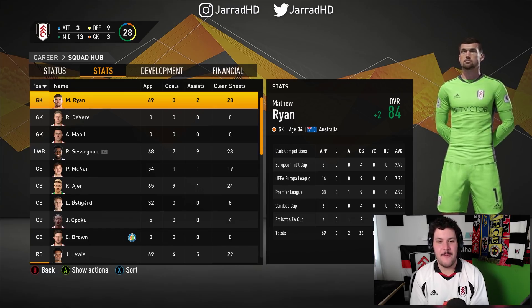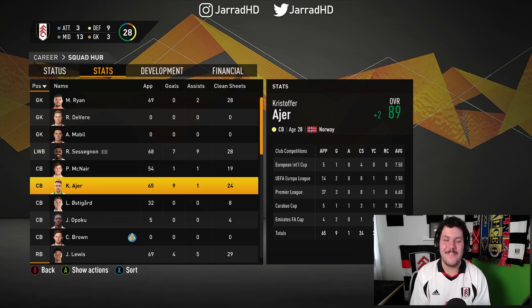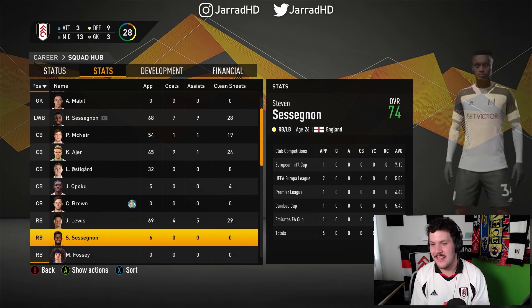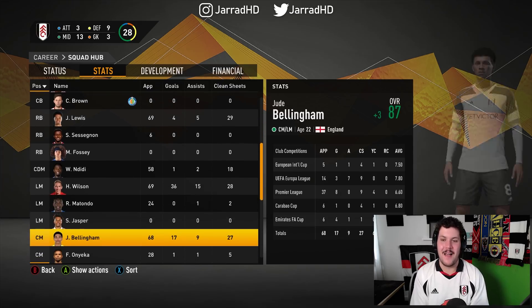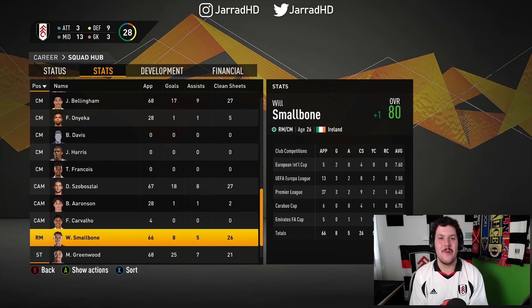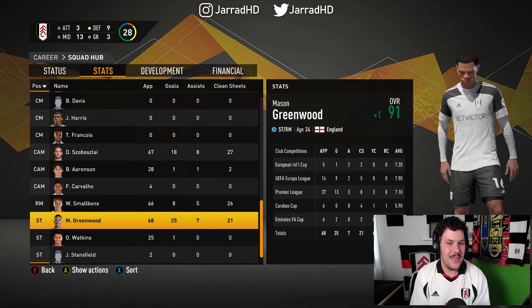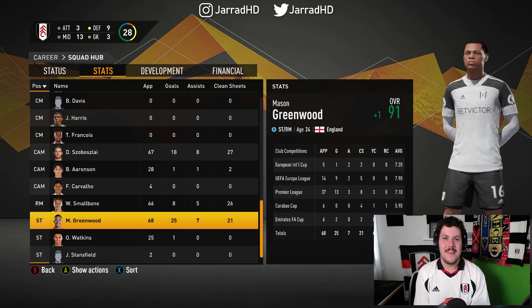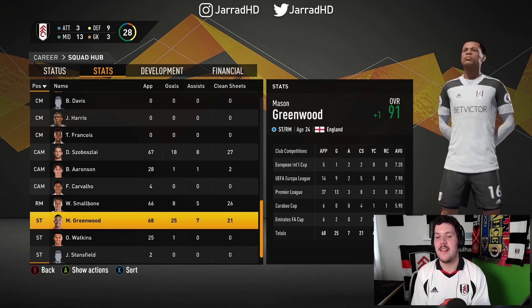It is time for a look at the squad report and statistics ahead of the Europa League final. This side — we're definitely a lot stronger in certain areas. The players I was a little bit worried about are growing nicely. But if I was the Valencia manager right now, I would just target Paddy McNair all night long. I need to rely on the big-name players — Dominic Szoboszlai, Mason Greenwood, these types of guys. It is Fulham back in the Europa League final. This one means a lot to me.